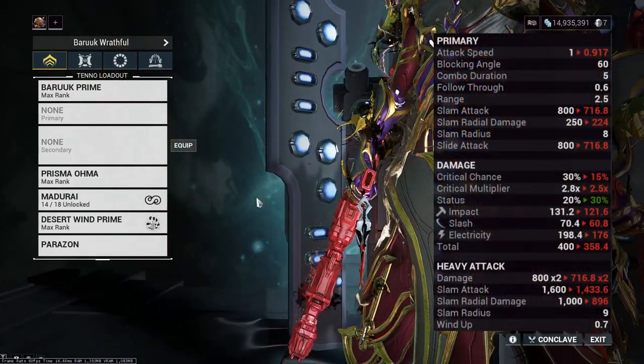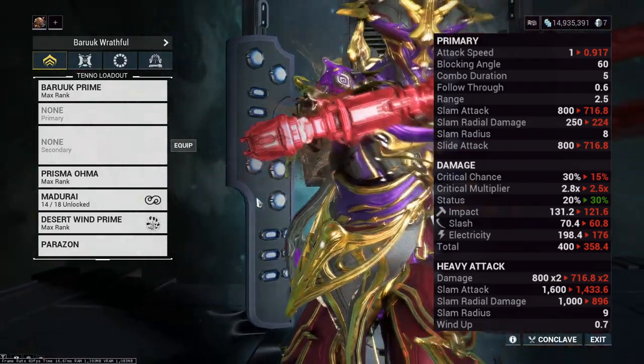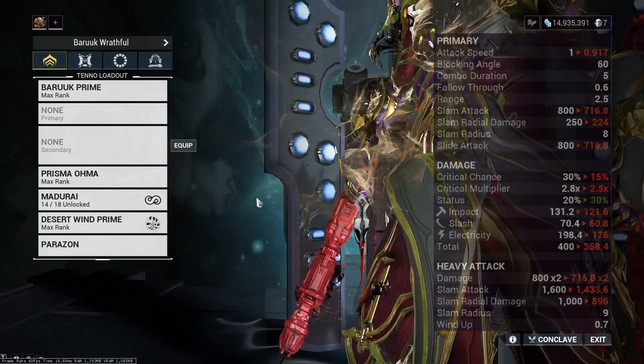In a direct comparison between the Prisma Omer and the Omer, these are actually fantastic in every regard, apart from a very low riven disposition and lower stat sticks. But overall that doesn't really matter because these are still fantastic and do well against high level content.